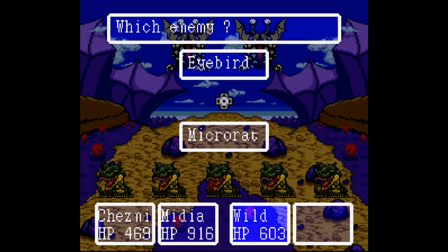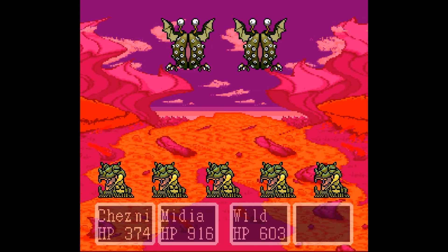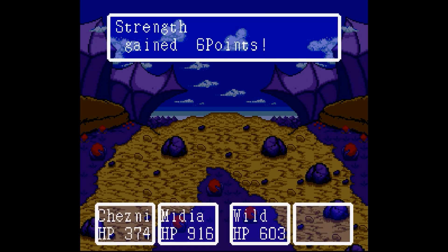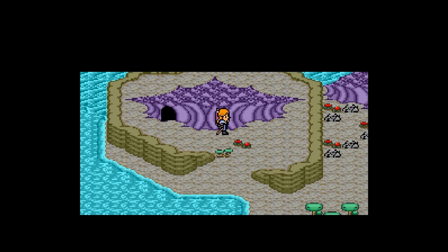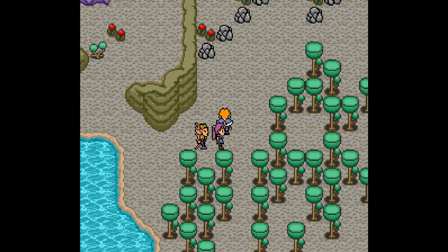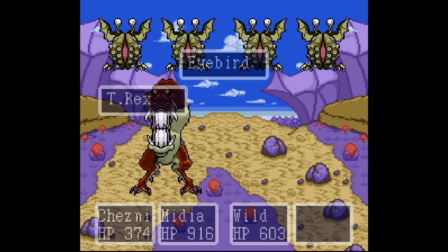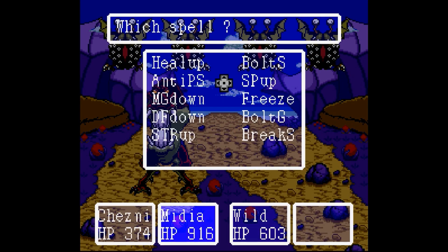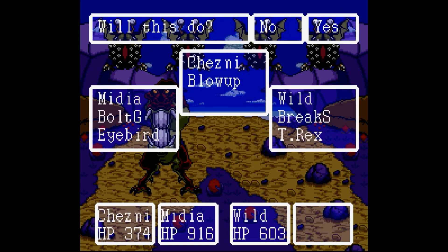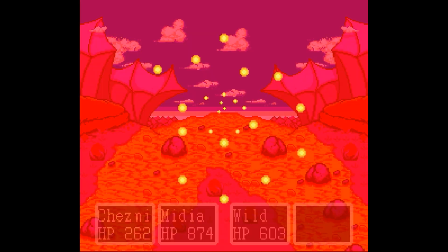Those eye birds look hella wack, but I'm kind of digging it. Let's take out the micro rats — those are old news — but the eye birds are new. They look so crazy, almost a little gross with the little speckles and the slit. Woohoo — a level for Chesney! Coming back to the point I was making, I really am enjoying how the story is being presented and how things are flowing from one plot point to the next.